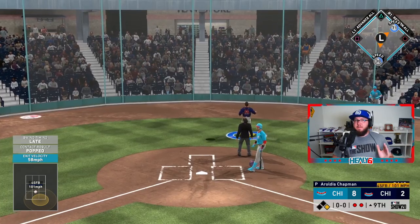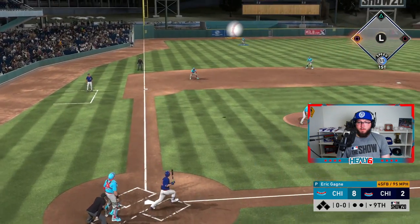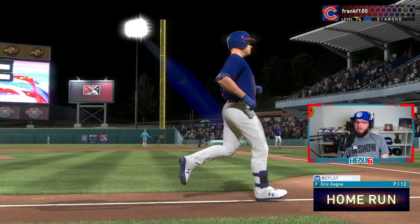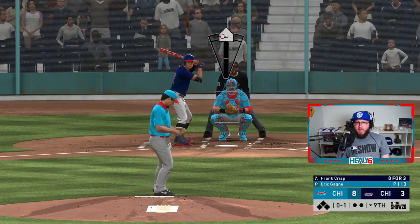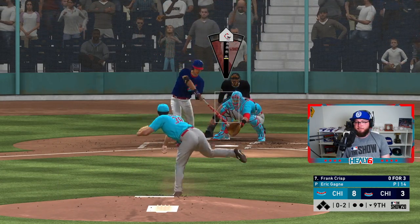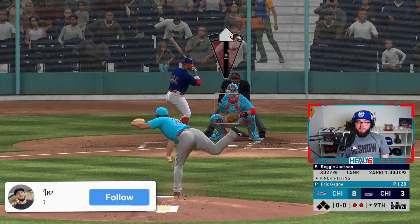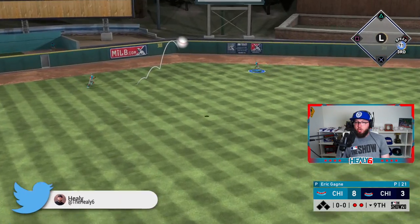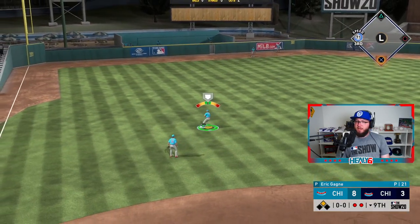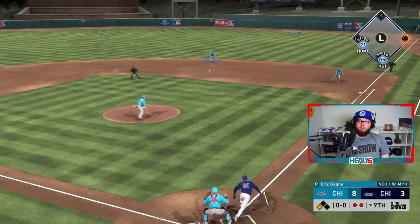We pop up a fastball down the middle — we miss. Bottom of the 9th, six-run lead. Dave Kingman could rob this — oh, we almost robbed it. I don't think I've ever had a scoreless outing with Arigani — I feel like every time I pitch with him he at least allows a run. Three straight fastballs to Posey — we strike him out looking. Reggie Jackson trying to keep his team alive — it's off the wall because Mickey Mantle doesn't know how to catch. We got there though — that range from Mantle was disgusting.